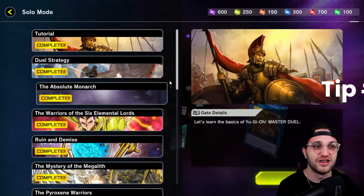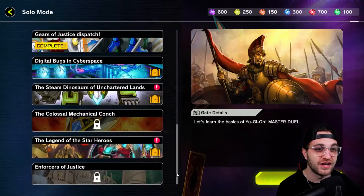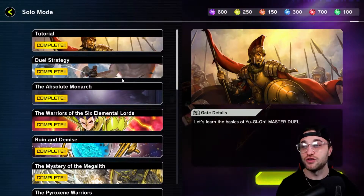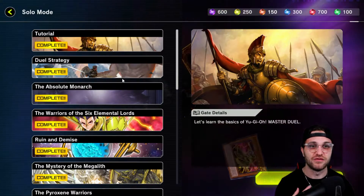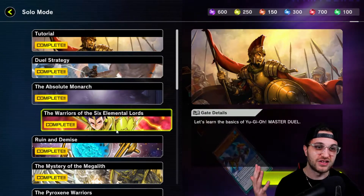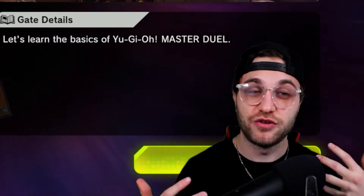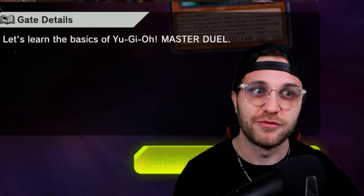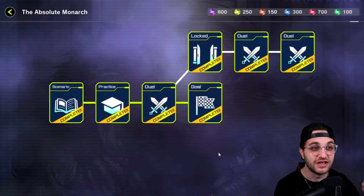So we're going to go into solo mode here. And as you can see, you have a ton of different little storylines and things like that. The reason solo mode is so good is because you get to test out so many different types of decks. Each of these little scenarios are all a different archetype. You get to test out a bunch of really cool different ways to play and different archetypes. Not only that, but when you go into it — let's just pick a random one, we're going to Monarch — this is also a great way of unlocking some really early stuff.